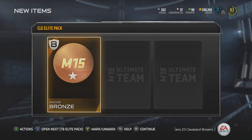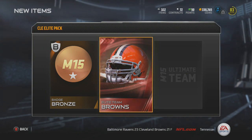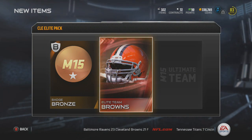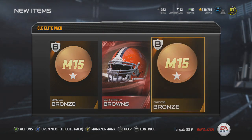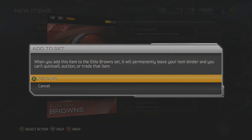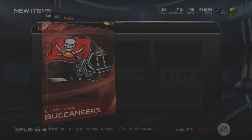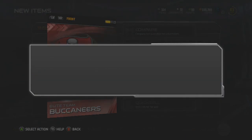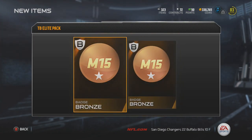I haven't got a gold yet, and I really need a gold for the regular season collections. This is the Cleveland elite pack — the elite team Browns pack — and I thought that was an elite badge, but we get another bronze badge. We'll send this to the elite Browns set. Next is the Tampa Bay elite pack — the first card is that set card, and we get a bronze badge and a bronze badge.